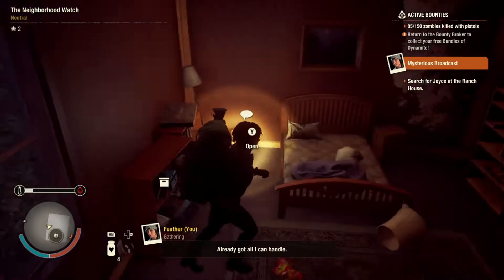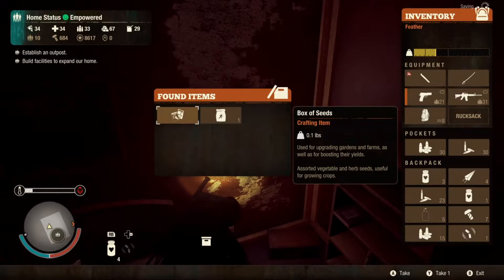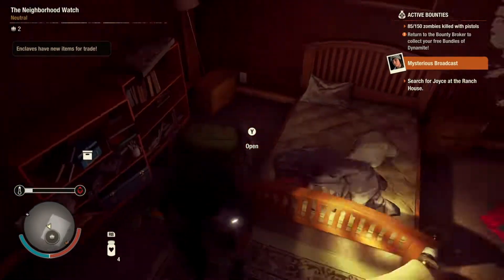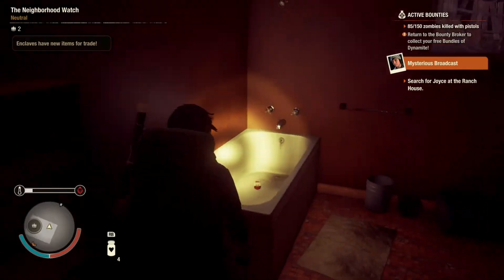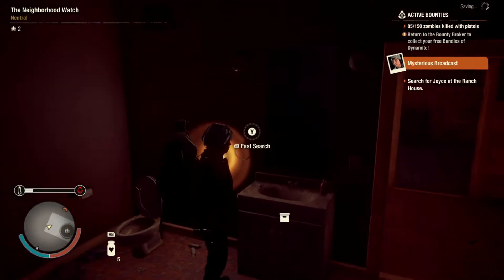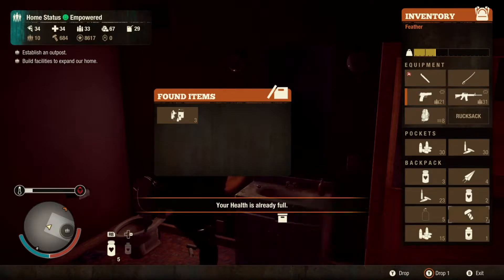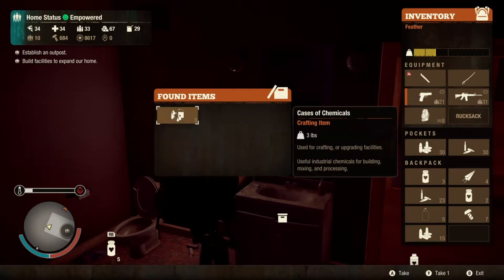I already got all I can handle. Complaining never got you anything — just remember that. I would like some seeds, but are they really going to be useful for us? We don't really switch back and forth between regular farming and herbs. We found everything we can possibly find. Can we pop some pills? We're over on the pills. I'm not even going to bother with weak stuff — that's weak sauce.